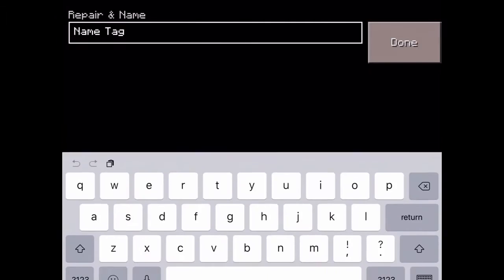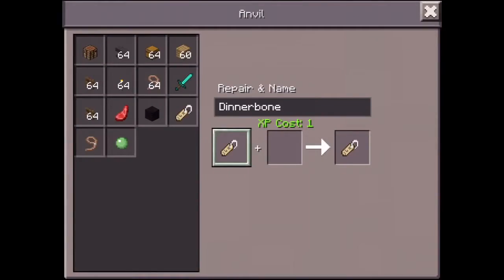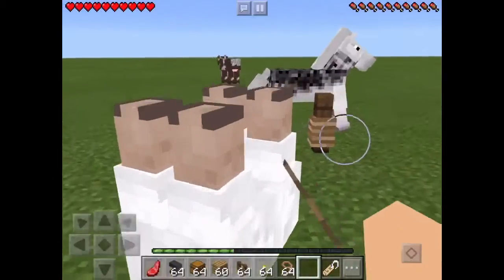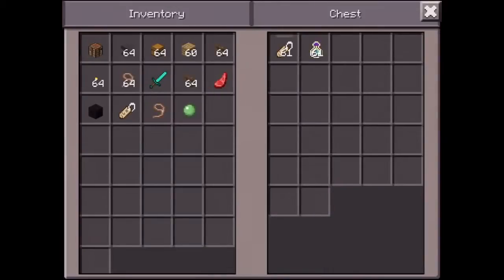Now you want to name this one 'Dinnerbone'. This can work on any mob, so it flips upside down and it's not just sheep exclusive.